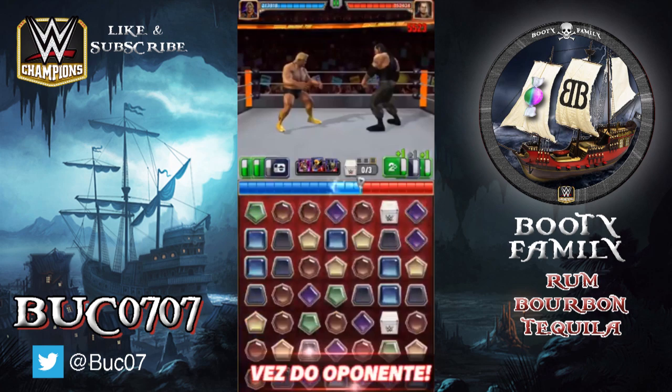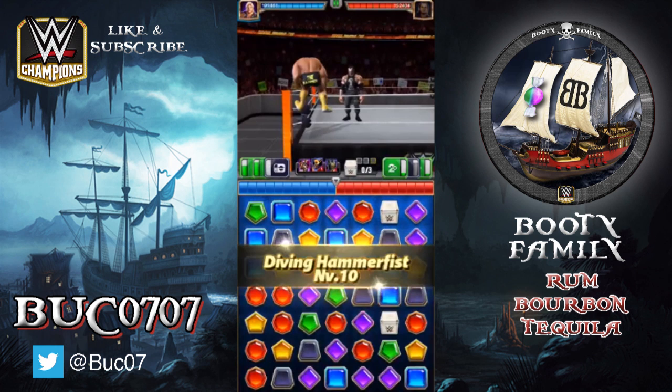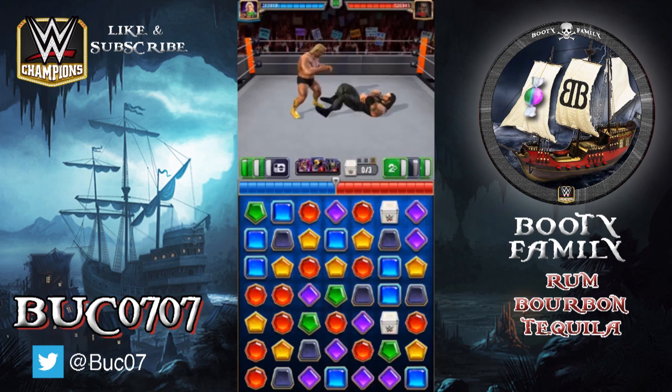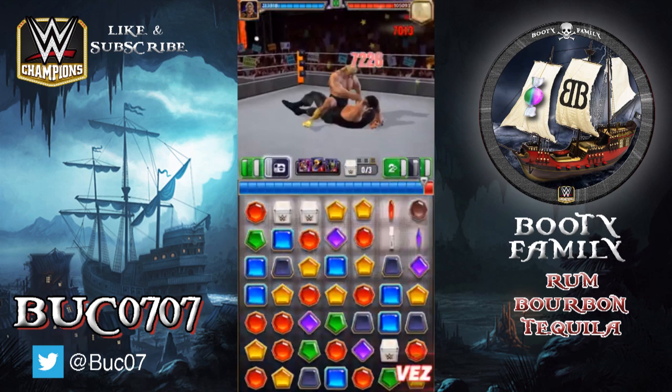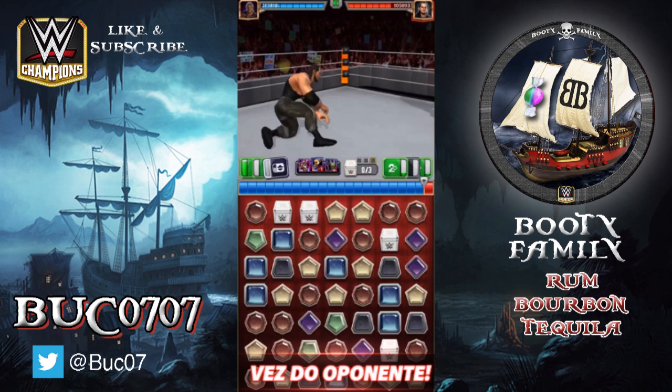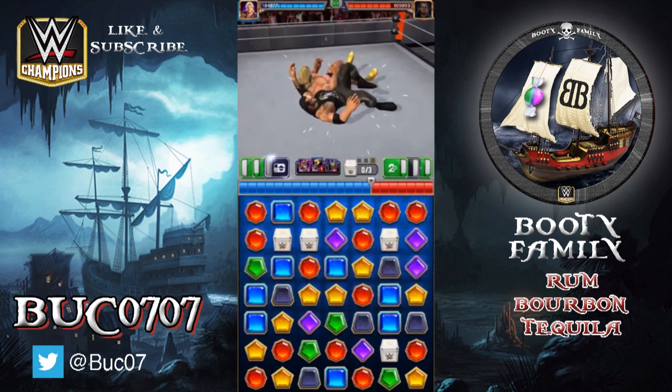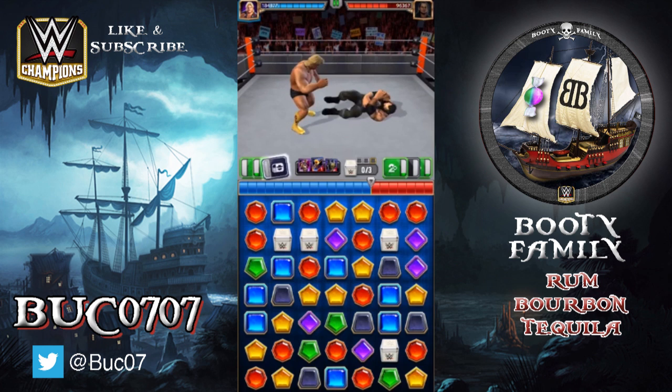There's one brand new move, which is the second green move. This black move has been redesigned — it was always a green MP steal, but now it's only a two-charge, so you don't need an MP trainer. That's why we're able to buff this health steal move with Roman, so we're stealing from the opponent and giving health to ourselves — a self-healing process. The second green move is a bleed move, which Seth Rollins helps out with.